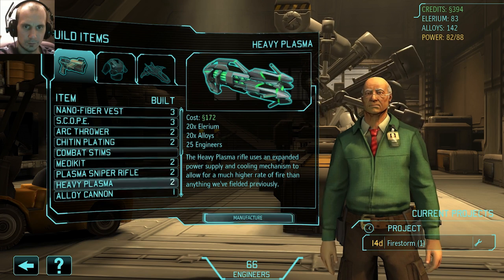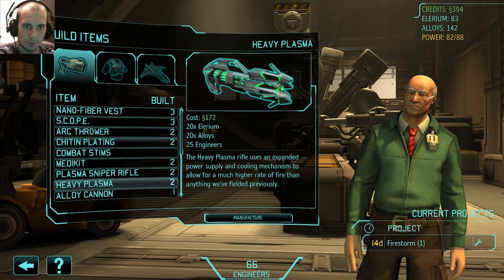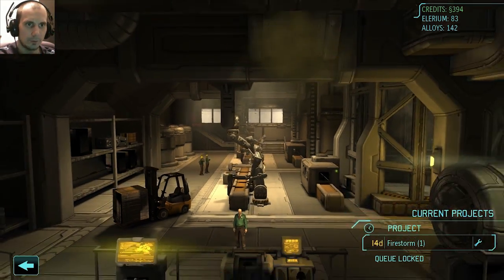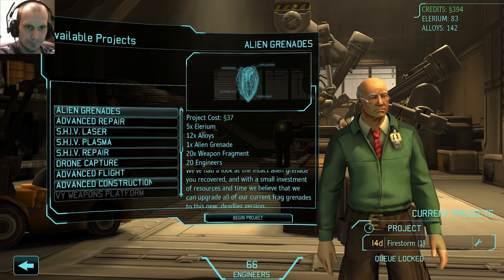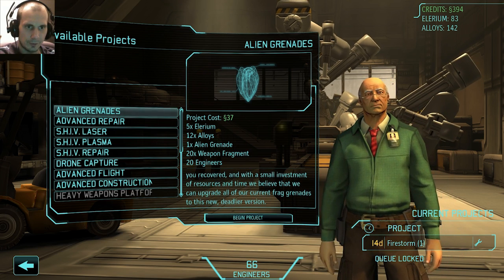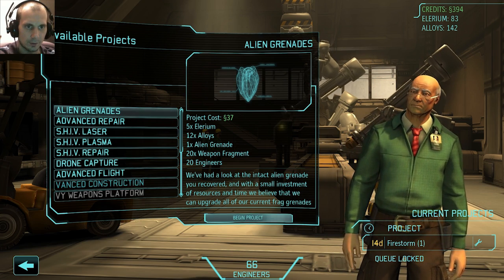That leaves me with 300 and some credits. Let's go back to the foundry and see if we can build some of these projects. Alien grenades is only 5 illyrium and 12 alloys, so let's get that out of the way.